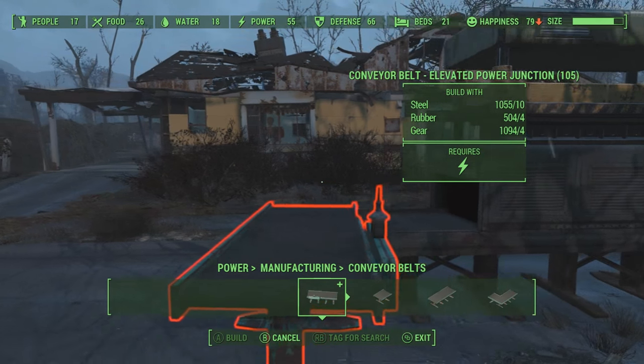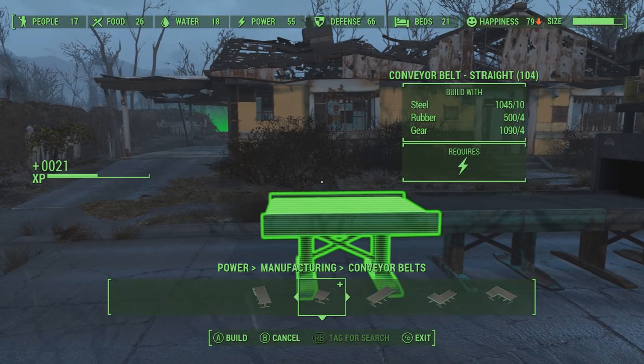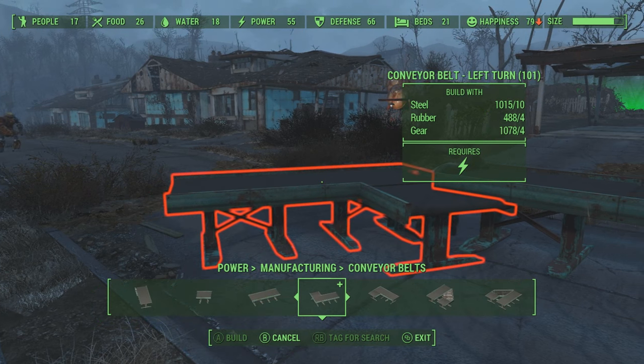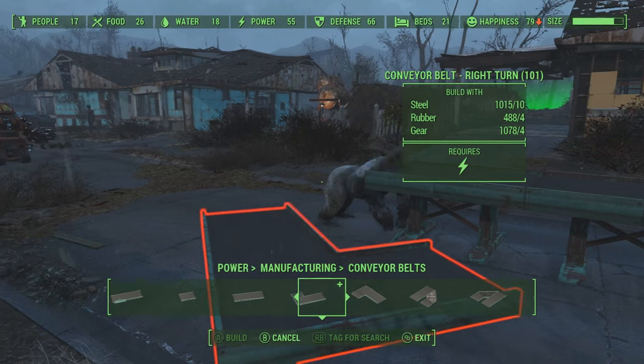I chose ammunition, but after you place that down you have to build the conveyor belt itself. Go to the conveyor belt section and you can build it around your entire settlement however you want. I just build a short line because I think that's just the easiest way to do it.